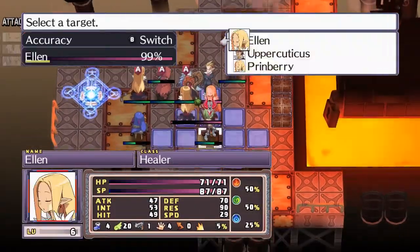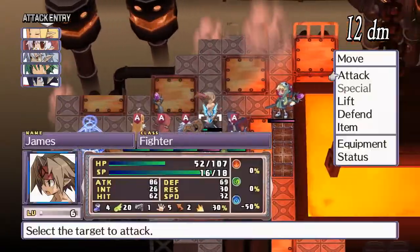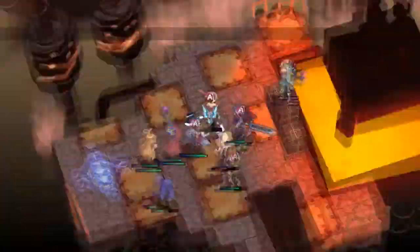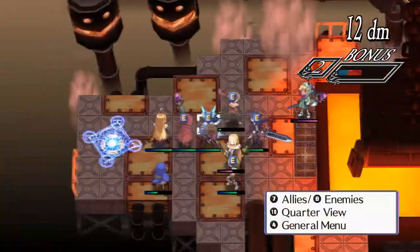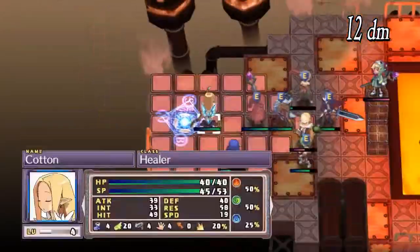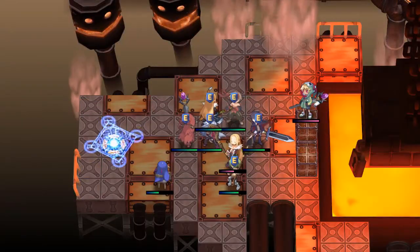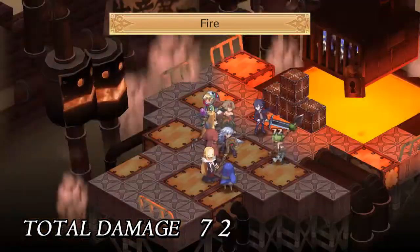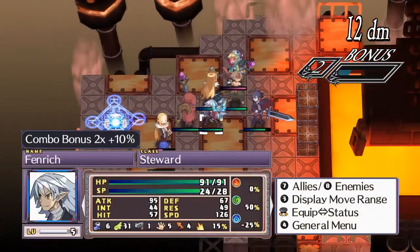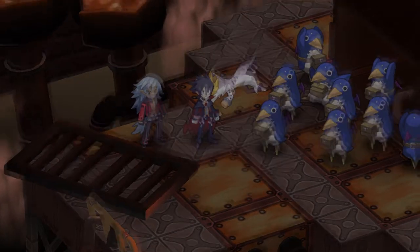Now onto Disgaea 4 Complete Plus — this part will be short. First, it does have all the content from the Vita version. Additionally, you can reposition characters when viewing attack ranges for their skills, and skills can be sped up to four times speed. The game also has an auto-save feature that saves after completing a battle, and it can be turned off. Finally, you can see the magic change weapon for a demon before it happens on the status screen.